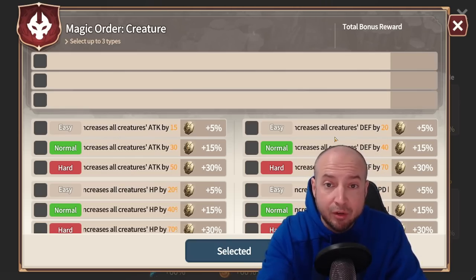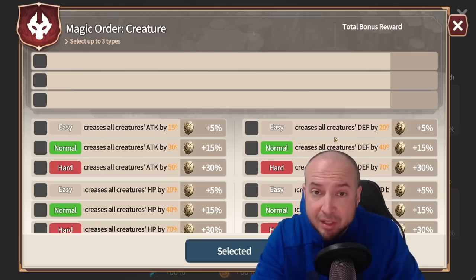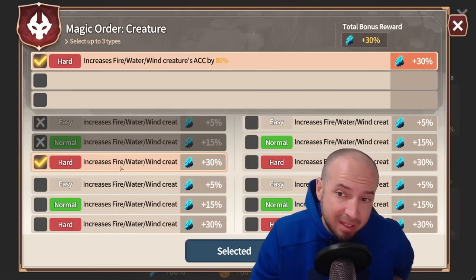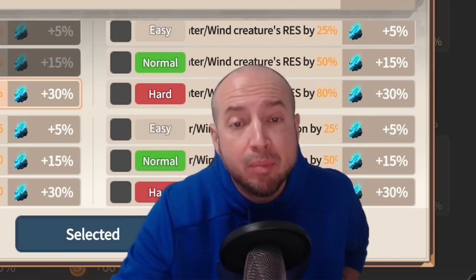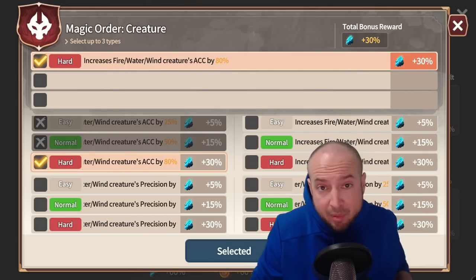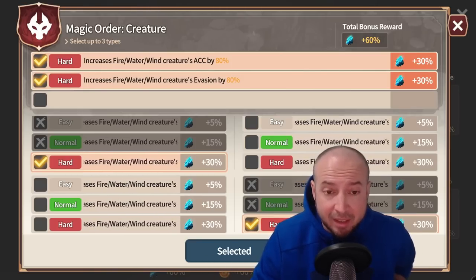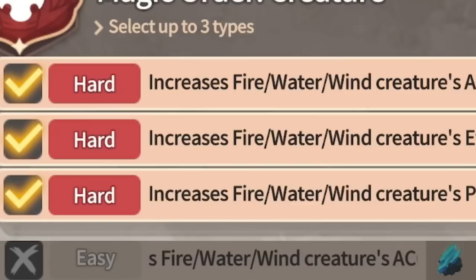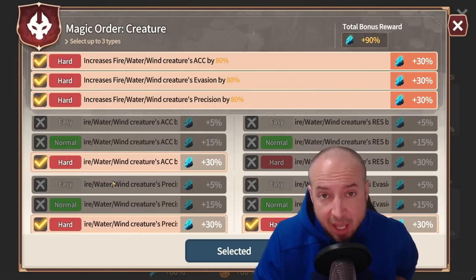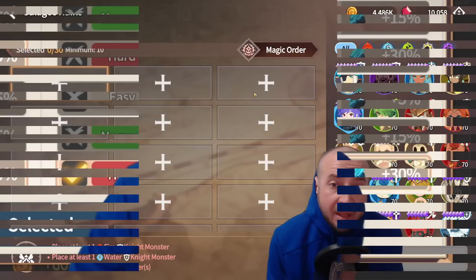For creatures, make sure you know what this season's element bonus is. This example has dark creatures' HP up 50%, so you probably don't want to increase HP of creatures because dark ones will be crazy tough. One of the first things I do is take fire/water/wind creature accuracy down by 80% — they're gonna land anyway and resistance is pointless. I also increase fire/water/wind evasion by 80% and their precision by 80%. I always pick the fire/water/wind buffs for creatures because this eliminates dark and light, and there are always dark creatures on every floor and dark/light bosses — it's like a Thanos snap.